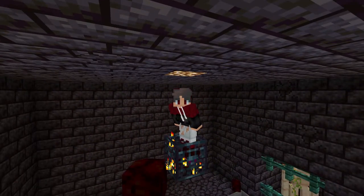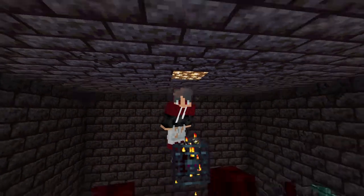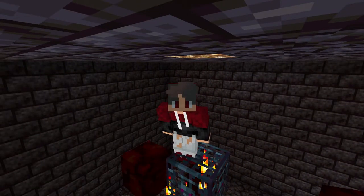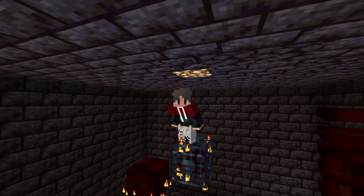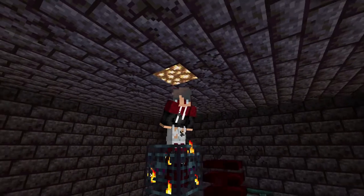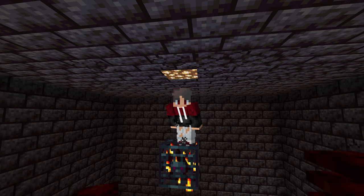Hopefully you guys did enjoy that video. Another thing is you could add light to this room so nothing else spawns — because the magma cubes will indeed still spawn. I have a glowstone right up here and the magma cubes do still spawn, so it works better on hard because more will spawn. That is going to be the end of the video. Hopefully you guys did enjoy it and if you found it helpful, make sure you leave a like and subscribe so you can see more videos just like this and some other cool Minecraft videos. Hopefully it helped you — see you guys next time, goodbye.